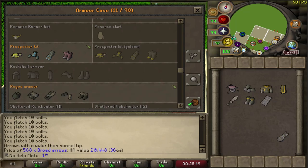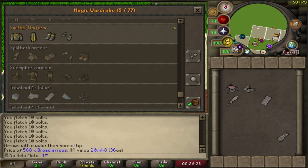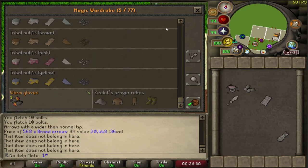I put my prospector set in the POH storage and I'm seeing what else I can store. You can store the smith's uniform as well. It doesn't look like you can store the colossal blade, double ammo mold, mining gloves, or the ring — that's unfortunate.